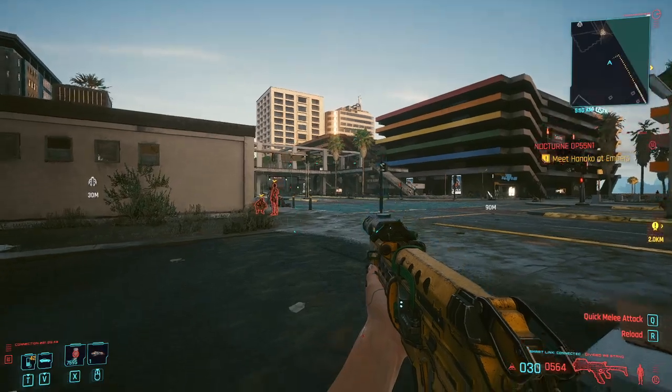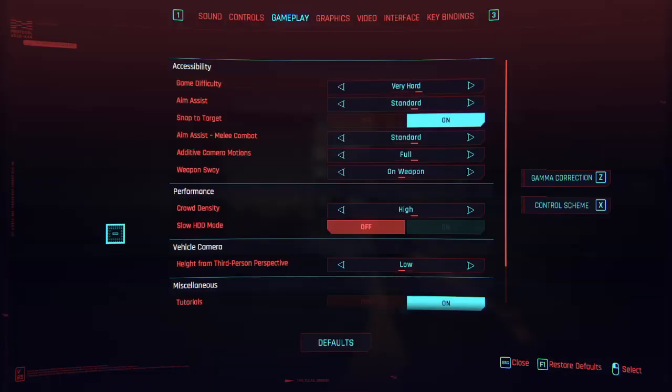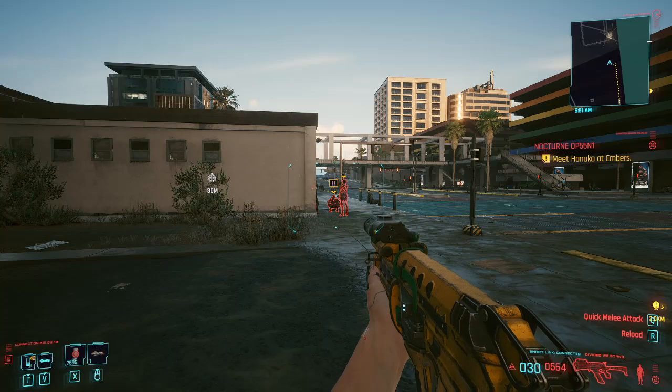So we're going to be going through this route. First thing you're going to want to do is go ahead and go into your settings and go to gameplay and turn the difficulty to Very Hard. The harder difficulty you're on, the more XP per kill you're going to get.